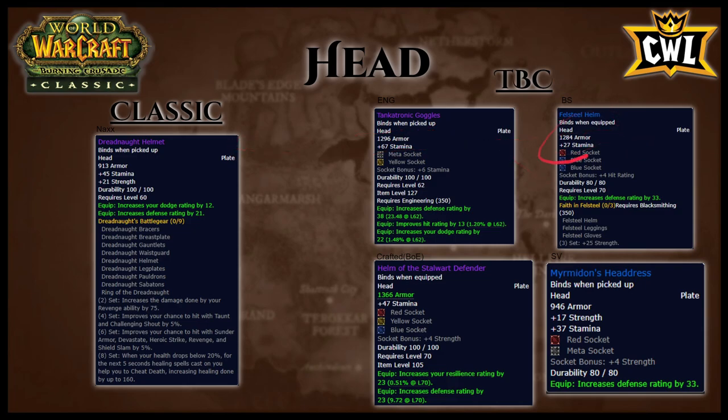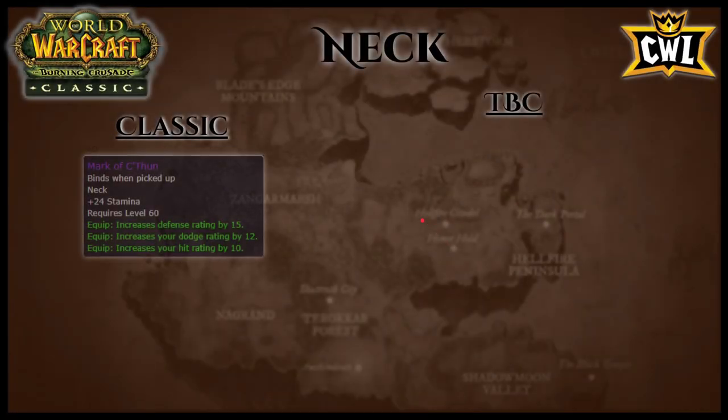Fell Steel shouldn't be that expensive because Blacksmiths use it to level up their Blacksmithing, so it's really inexpensive. Murmur is also a good helm and you get it from Steam Vaults right when you hit 70. Fell Steel is slightly better because of a socket giving a little more stam and about 300 more armor. If you're not Engineering or desperately need the last bit of crit immunity, replace Fell Steel with Helmet of the Stalwart — it's actually BiS if you're not Engineering, with lots of crit reduction, stamina, and armor.